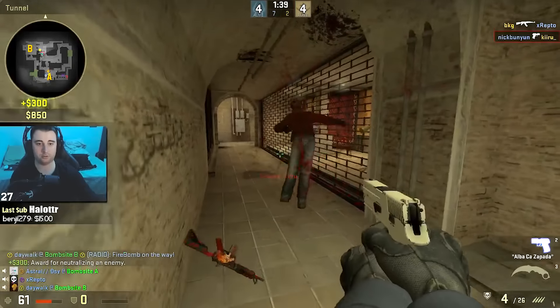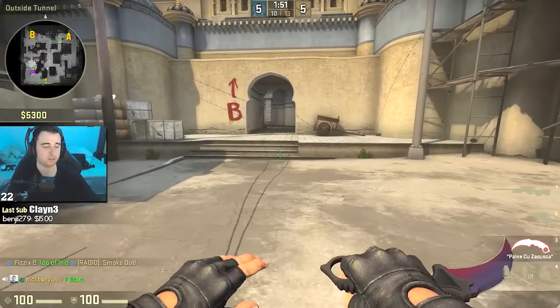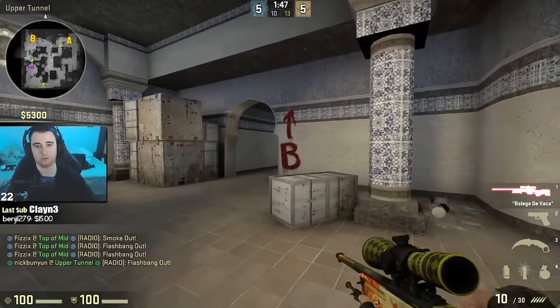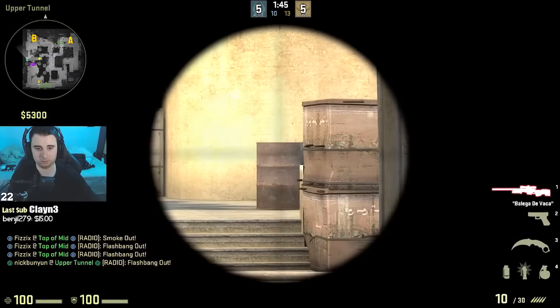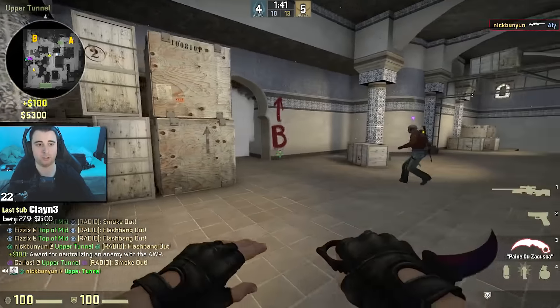Tip number two is easy. If you know that one of the B guys has an AWP, try to pick the guy that goes barrels. This works really well because you can peek barrels before he can get to barrel. What I do is throw a flash to bait the shot, peek, and all I have to do now is wait. Three, two, one — yep, barrels down. This works really well.